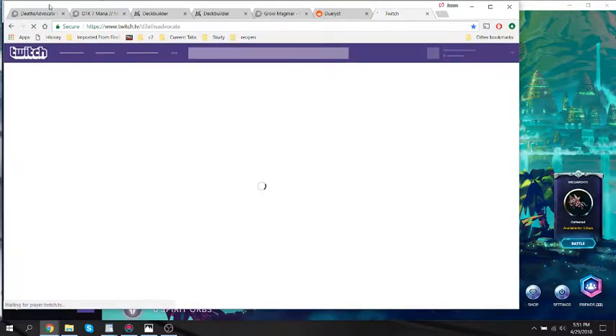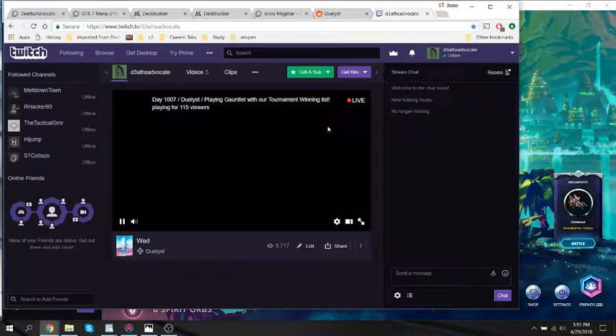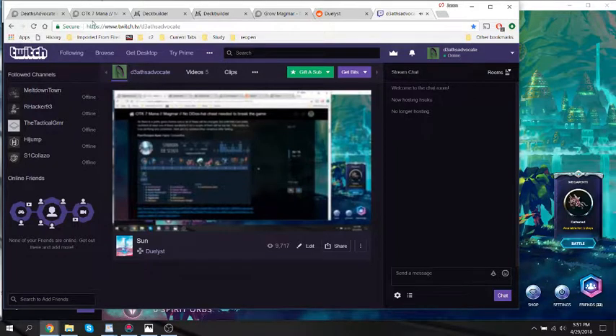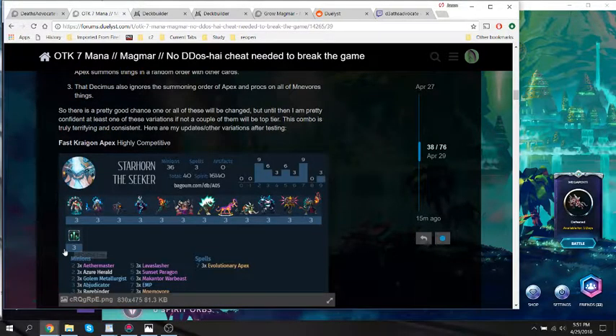Today I'm going to be playing with Evolutionary Apex and a new-ish thing. I recently learned that if you play Apex with Minvor and Decimus in hand, unlike how Apex or Death Knell usually work, instead of them being summoned in a random order, they just actually get summoned at the same time.